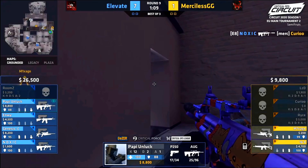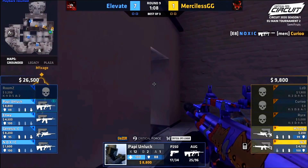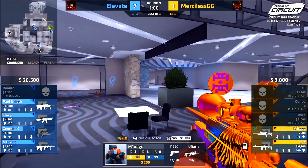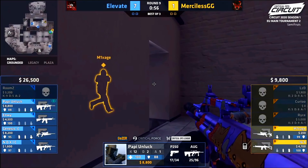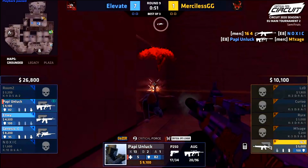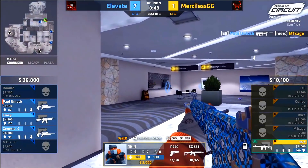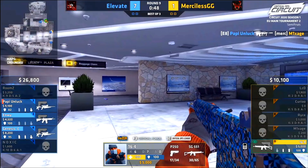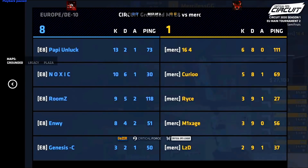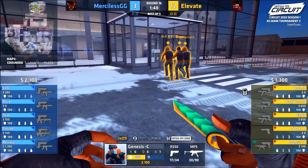The communication, quick rotations, and trade fragging ability is very pristine from Elevate. With Merciless in a 2v4, they're basically trapped. Mixage gets a leg shot on Poppy Unlock but that's only a leg shot — Poppy gets the kill regardless. Prestige is watching the B long area and doesn't check his right where Envy is, so Envy picks up that frag. Great trade potential, good communication, and solid positioning from Elevate.